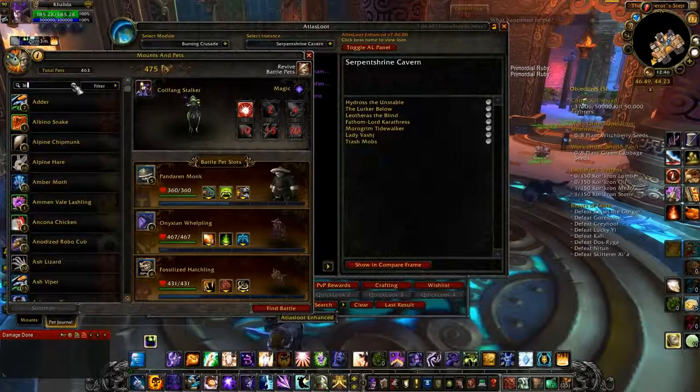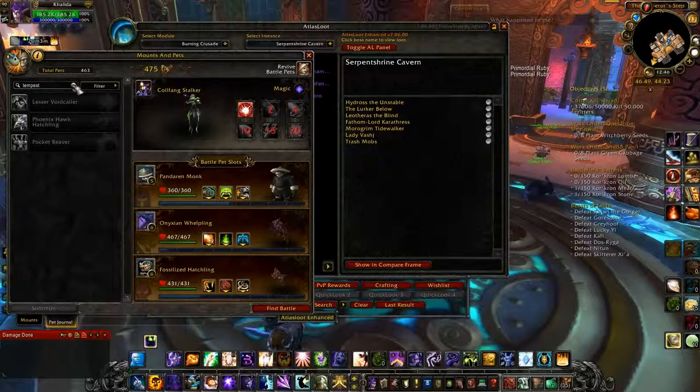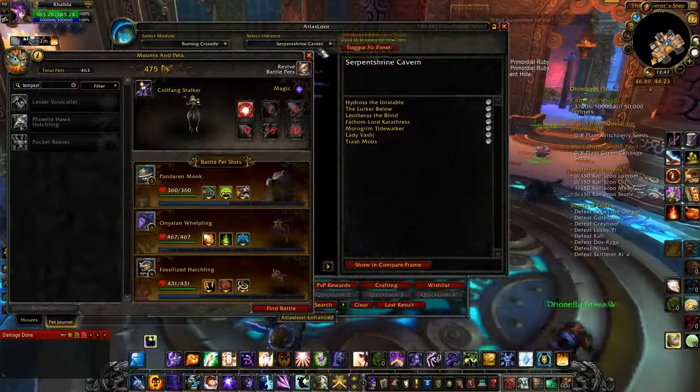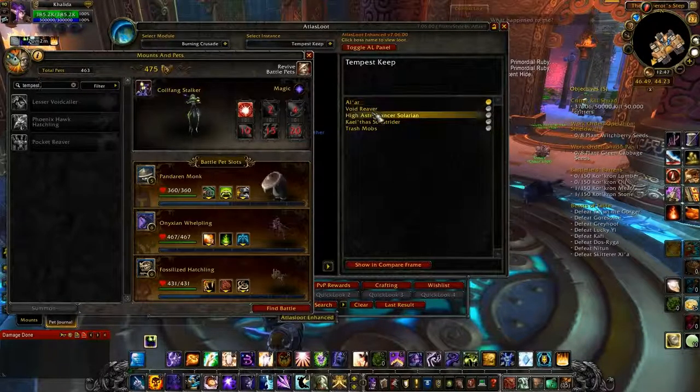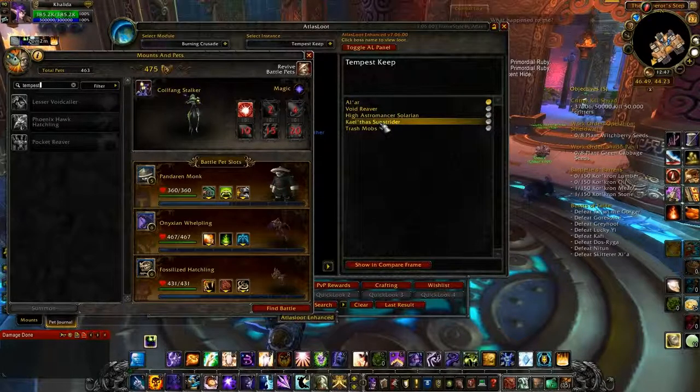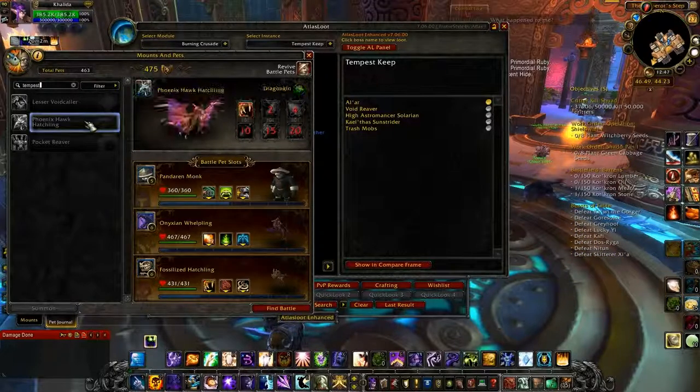The next one we're going to look at is Tempest Keep. It's a little bit more difficult, especially the last fight, but you don't need to fight the last boss. You only need to fight the first three. So you can see there are four bosses and the pets all drop off the first three, so if you don't want to finish it, you really don't have to. Alar is the first one — she is a big Phoenix and she drops the Phoenix Hawk Hatchling.